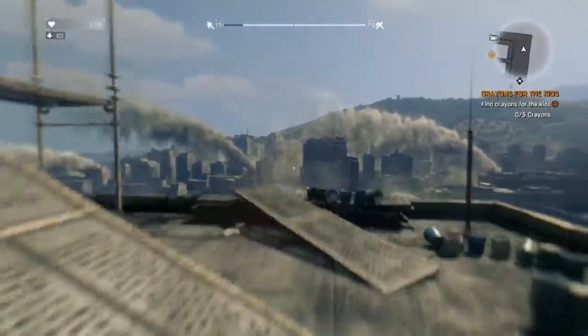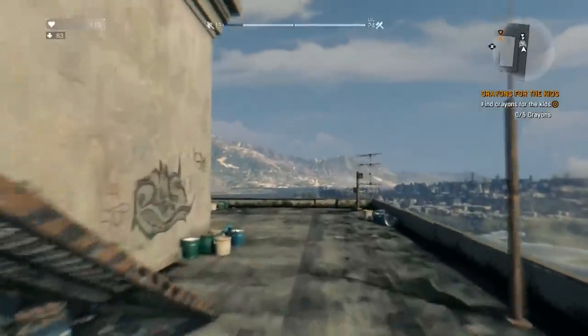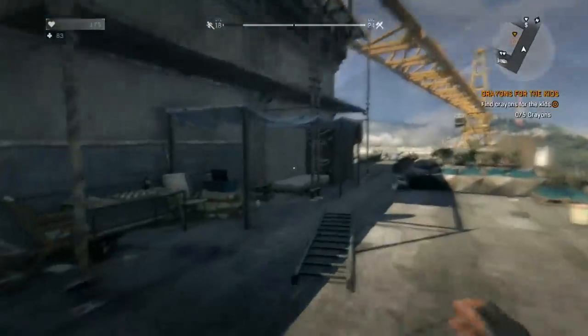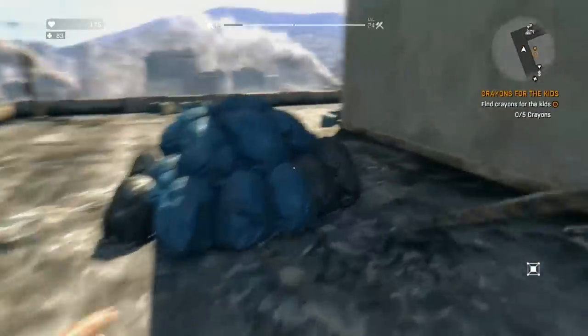When you hit the rooftop, you're gonna find a checkers board on the opposite side of where you enter. So as you can see, I entered right there, and you just go to the other side where you'll see the checkers board and it says press X to use or play.